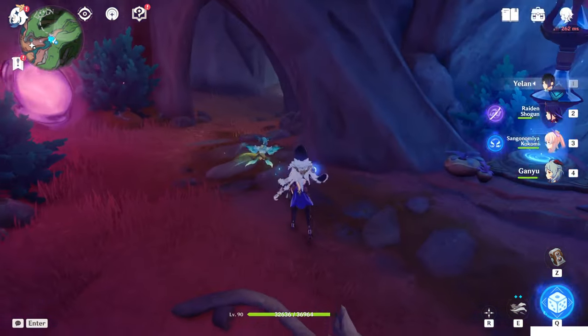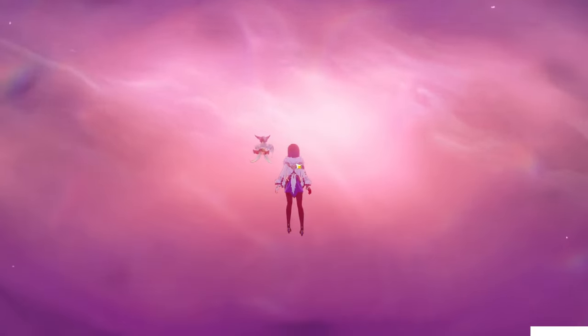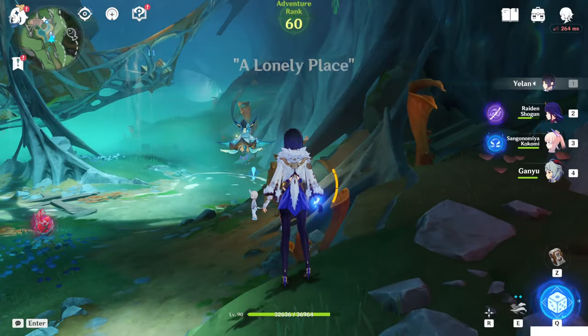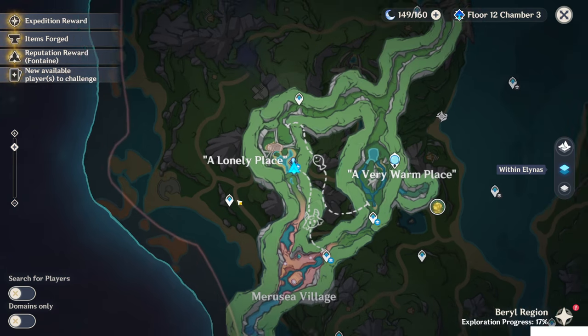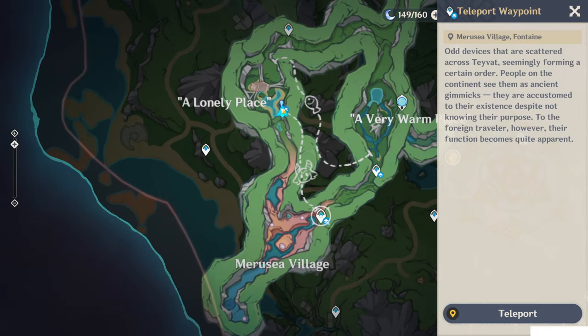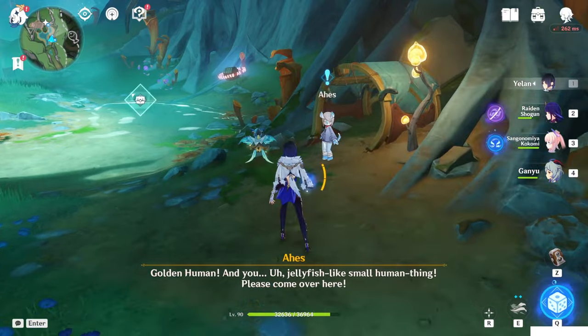After completing that, go to this teleport waypoint and go inside this tunnel. This tunnel can be unlocked after finishing Act 1 of the Ancient Color, the main world quest of this island. If you didn't, just walk to here. Anyways, this NPC will spawn here.